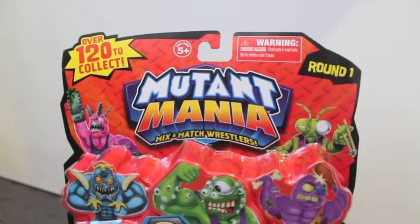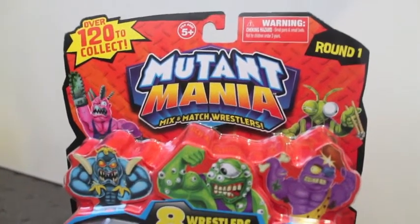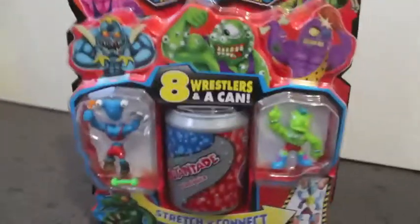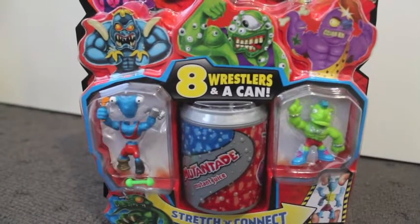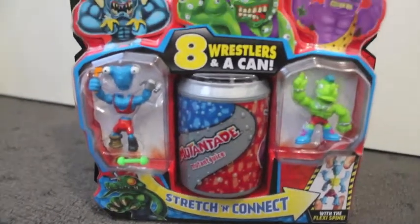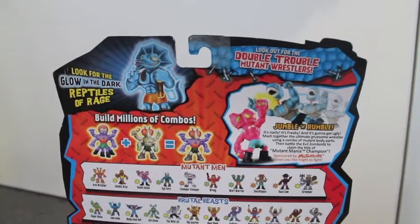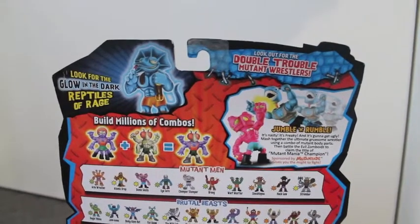Moose Toys, who have brought you Trash Pack and Shopkins. So in this pack — this is the eight wrestlers and a can edition — you've got two wrestlers you can see on the front there and a can. Stretch and connect. This is the back, and at the top there it's got a bit on the glow-in-the-dark ones you can get.